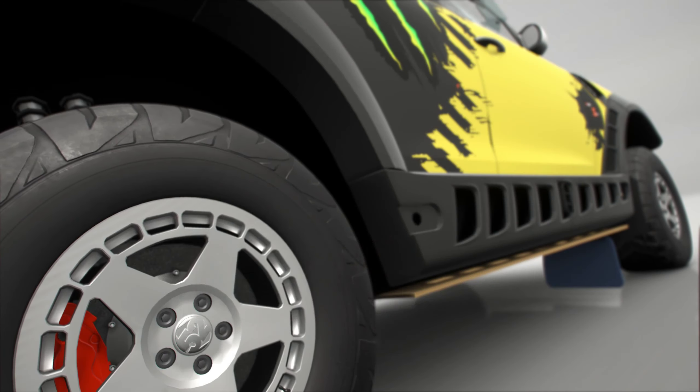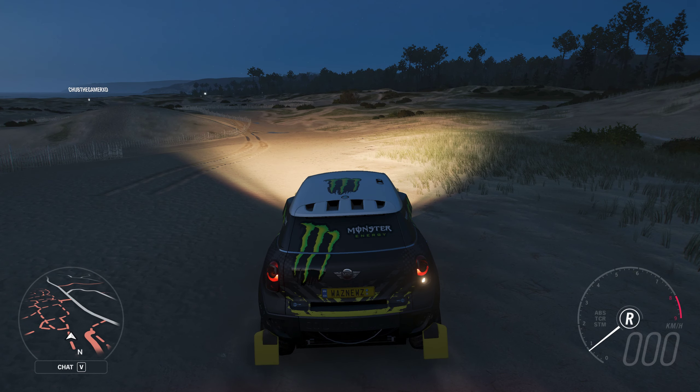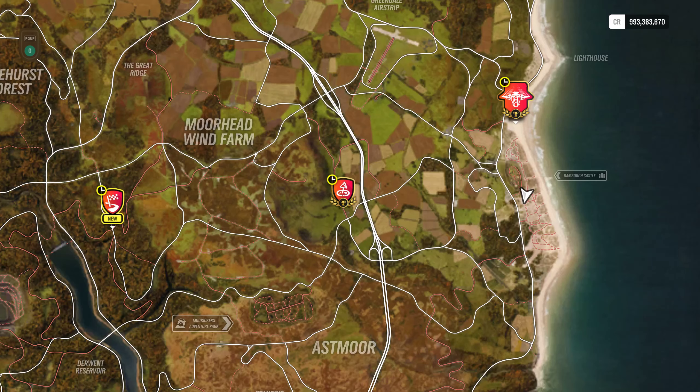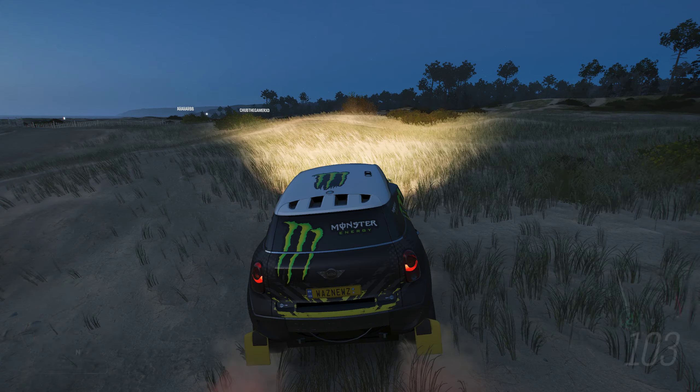Basically what you have to do is hit three jumps in pretty quick succession and then you get a kangaroo skill. The easiest way to do that is here at the beach next to the castle.